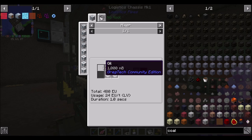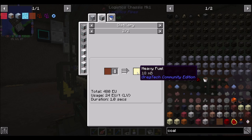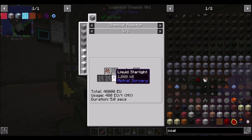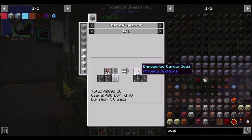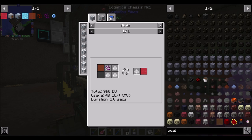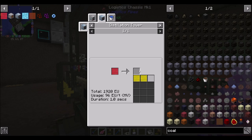Here's the process: in order to get oil, we throw a crystallized canola seed into a mixer, and that's going to get us crystallized oil, which can be distilled into light fuel or heavy fuel. But once we mix it up with some empowered canola seeds — a little bit of starlight, a little bit of infinity dust, and crystallized canola — we get 32 empowered canola seeds per infinity dust and bucket of starlight. That is not bad. We just need that HV tier, and automating infinity dust is something we'll look at later.